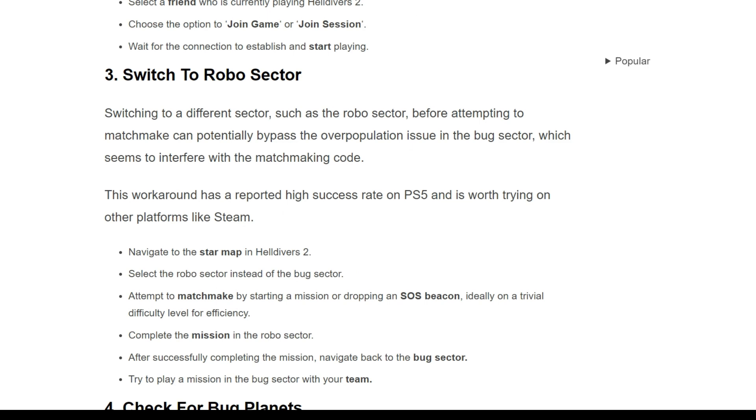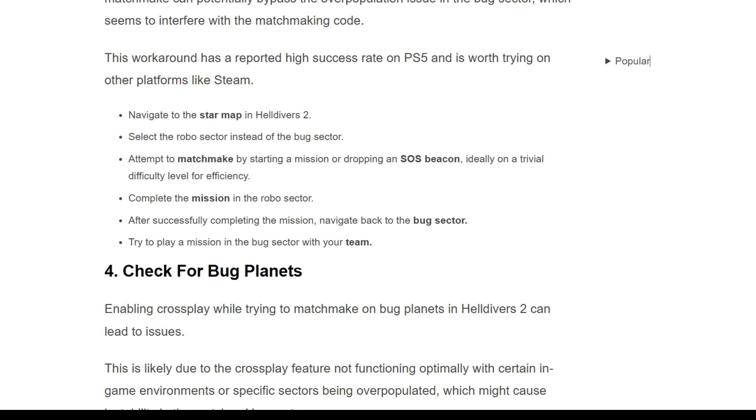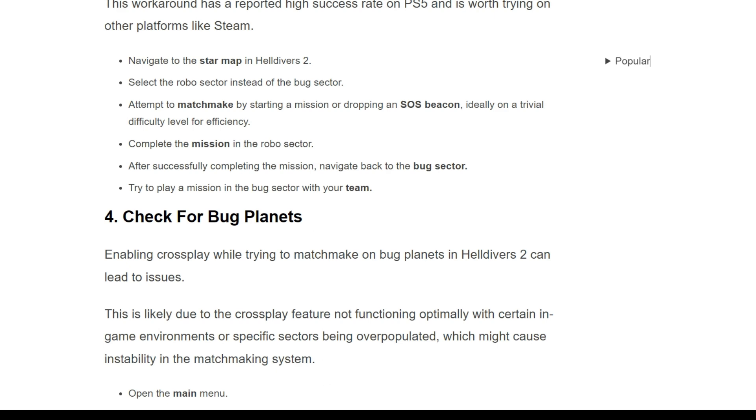The third solution is to switch to the Robot Sector. Switching to a different sector such as the Robot Sector before attempting to matchmake can potentially bypass the overpopulation issue in the Bug Sector, which seems to interfere with the matchmaking. This has a reported high success rate on PS5 and is worth trying on other platforms like Steam. Navigate to the star map in Helldivers 2, select the Robot Sector instead of the Bug Sector, then attempt to matchmake by starting a mission. Ideally play on a lower difficulty level. After successfully completing the mission, navigate back to the Bug Sector and try to play a mission there with your team.